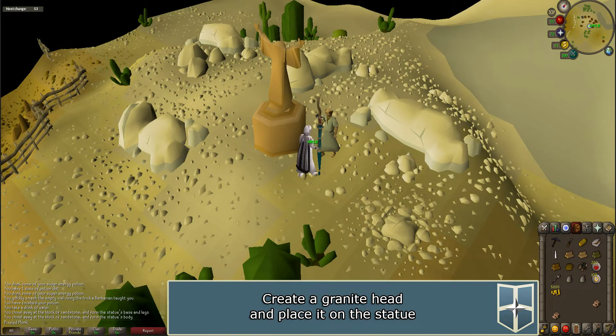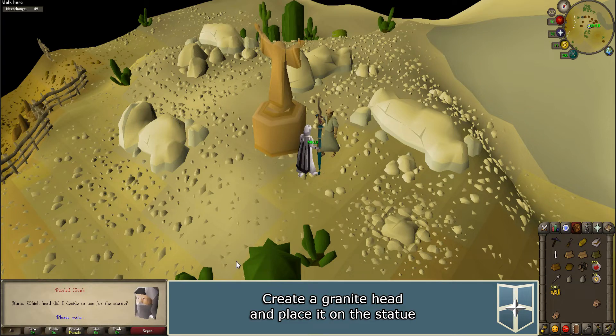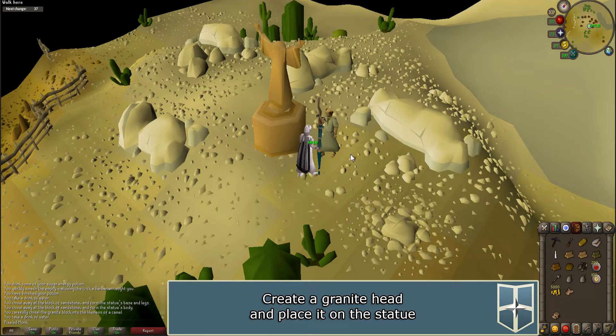Talk to Lazim again and choose what type of head you want for the statue — any answer will work. Use your chisel on one of the granite pieces in your inventory and a prompt will appear. Select which head you would like to make; no matter what you pick, the result will be the same. Keep the second piece of granite for later in the quest.